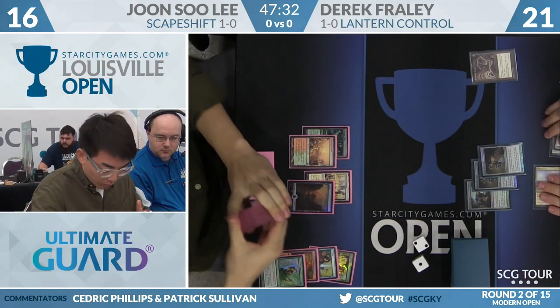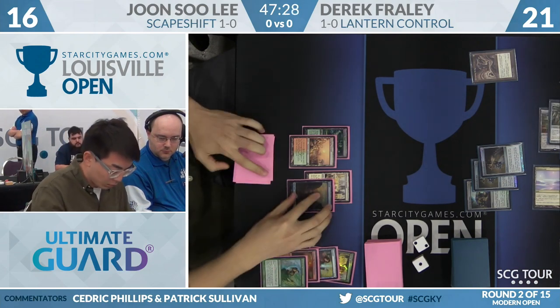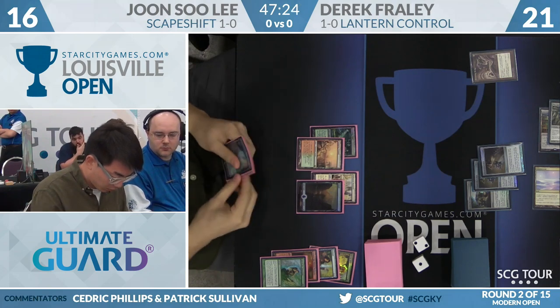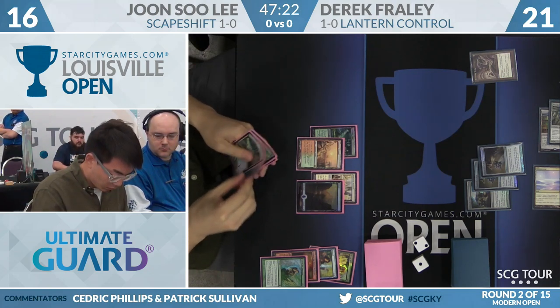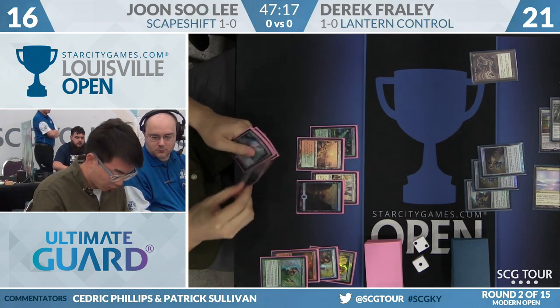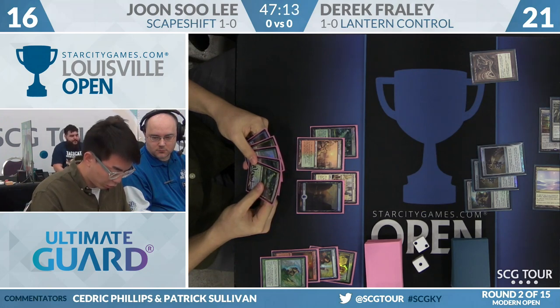This version of Scapeshift here by Lee — he doesn't have 14 mountains like a Red-Green Titan Shift version would have. He's got four Stomping Grounds, four Steam Vents, a Sheltered Thicket — which is the Red-Green cycling land — and one Mountain. It doesn't look like he has any copies of Prismatic Omen in his deck either. So with only one Valakut left, it could be difficult here.